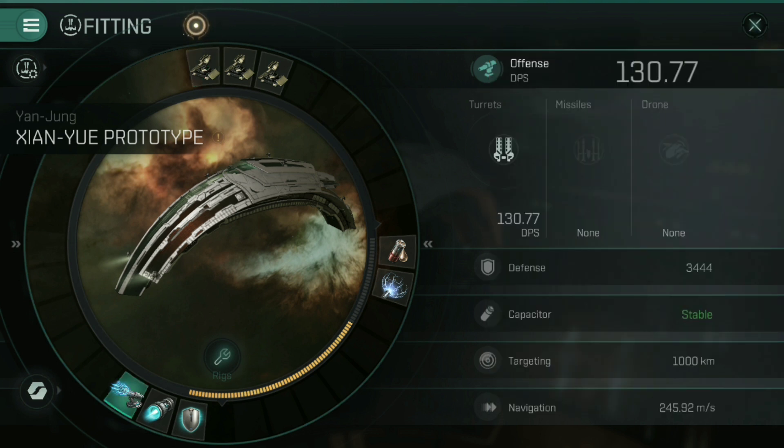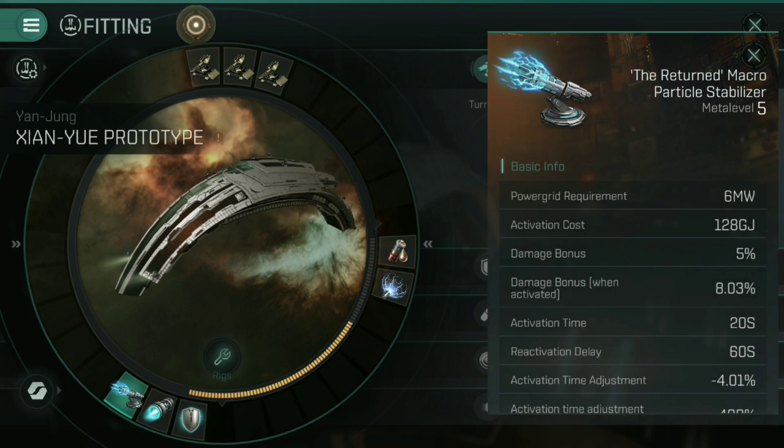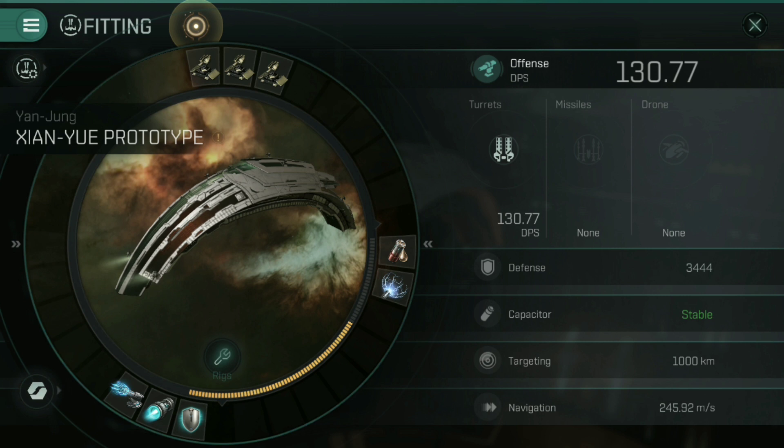In the low slots, I've put in one of the returned macro particle stabilizers. These are weapon upgrade modules — like a gyrostabilizer, heat sink, or magnetic field accelerator — designed to give you a flat DPS increase, with an activation option for a short significant DPS boost. You can fit all three onto the Shan Yu Prototype and kick DPS up into the stratosphere, but I would not recommend this, as that means no prop, no tank. This is a fairly squishy ship and fairly slow moving. You need to be within that 10 to 12 kilometer range, and without a prop you won't reach it. I'd recommend fitting only one, unless you're flying with a logistics frigate, for example.